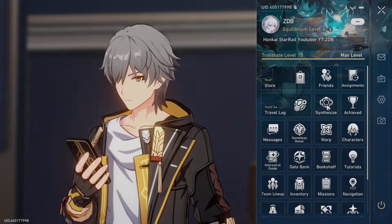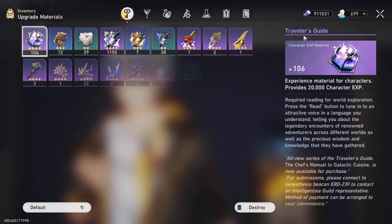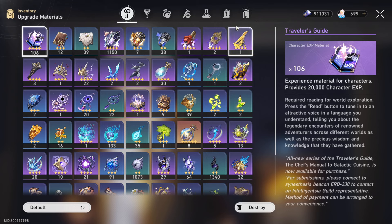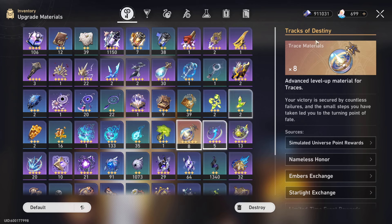First things first: you're going to need 4 million credits - it's just how it is, and I have nowhere close. Then you're going to need around 290 of the purple books, and I don't have anywhere close to that either. Then you're going to need a Tracks of Destiny - and yeah, I've got the exact amount. That's just coincidence, to be honest.